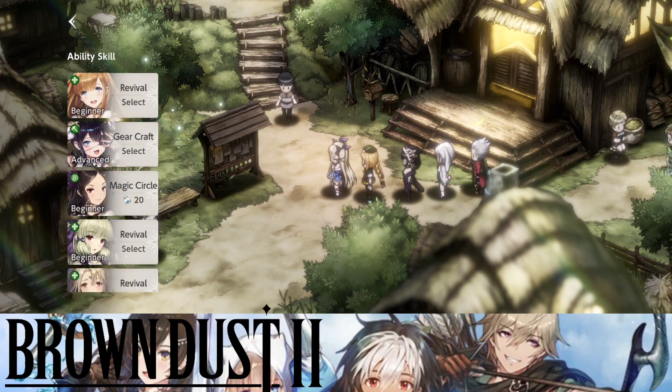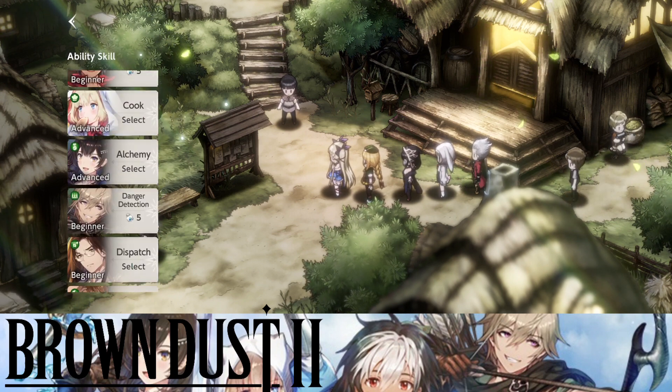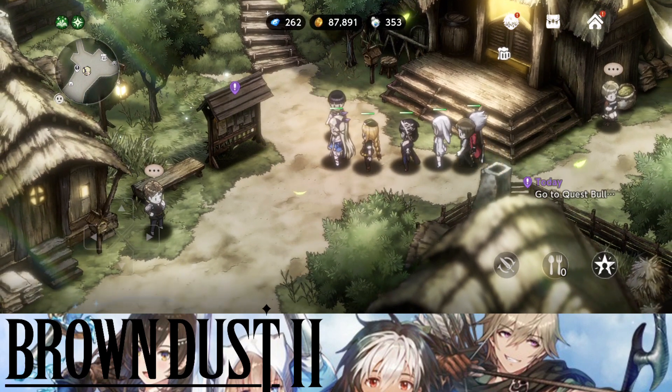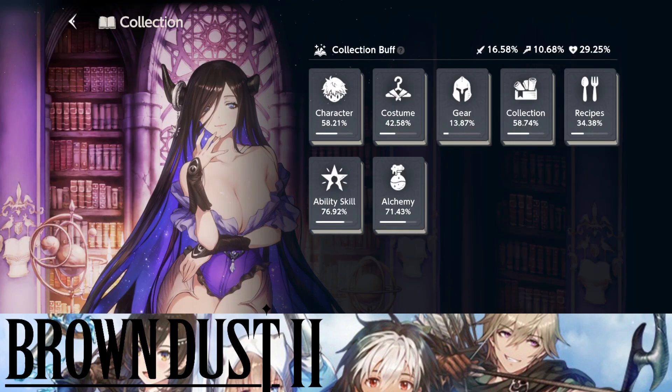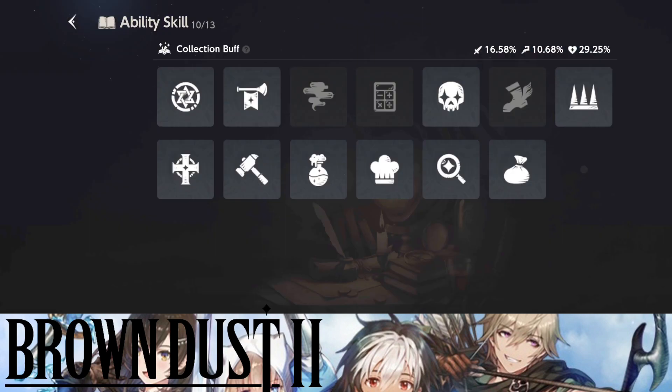I will have more ability skills than most of you because I've been summoning a lot trying to pull certain characters. There are many ability skills and I don't even have every single one. Let me take a look — there are 1, 2, 3, 4, 5, 6, 7, 8, 9, 10, 11, 12, 13 — so there are 13 ability skills in total.